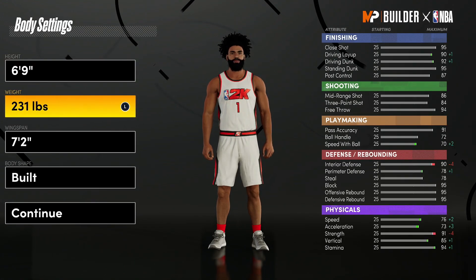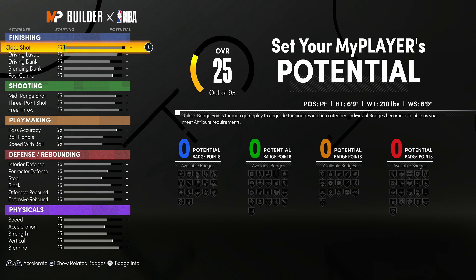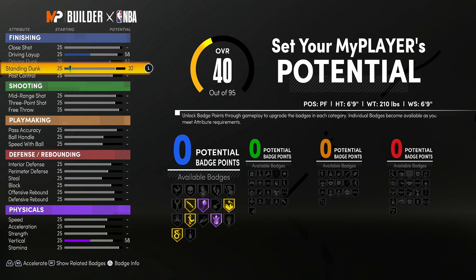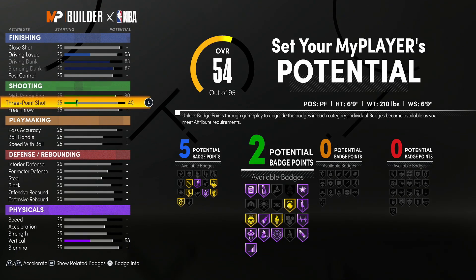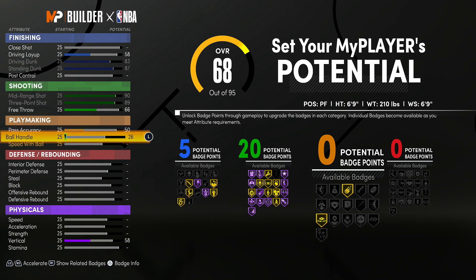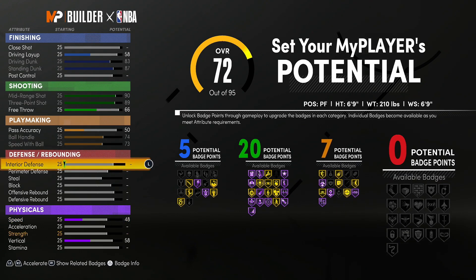The weight is gonna be 210 and the wingspan is gonna be minimum again. The close shot, you still want that at zero. The driving dunk, you want that at 83 — just like last time. And your standing dunk, you want that at 87, just like last time. You get five badges — it's the same build. The shooting, you want to max it out: 90 mid-range, 89 three-point shot. And the only difference here is your free throw is gonna be 66, so you're only gonna get 20 badge points. For your pass accuracy, you want it at 50. Your ball handle at 74, and your speed with ball at 73. This will give you seven badges — that's two less than the last one.